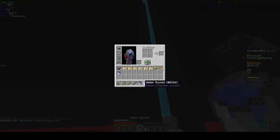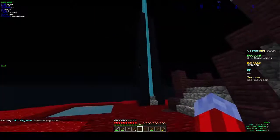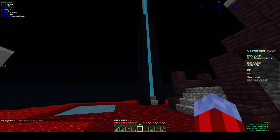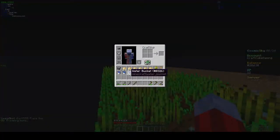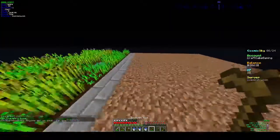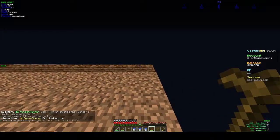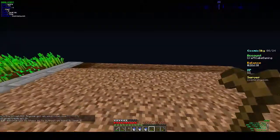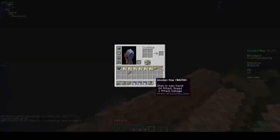I built this mainly for aesthetic looks because it looks kind of cool. We'll basically try to make our island look really good. So technically this is a nine-block wide thing, so we stick one water there, one water there, and that should do it.